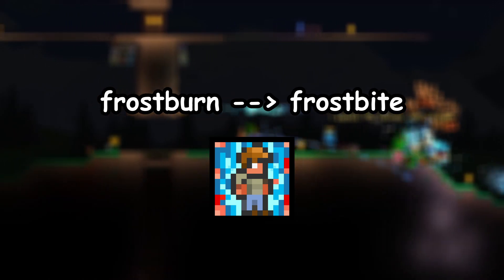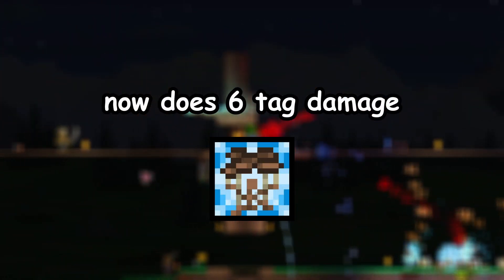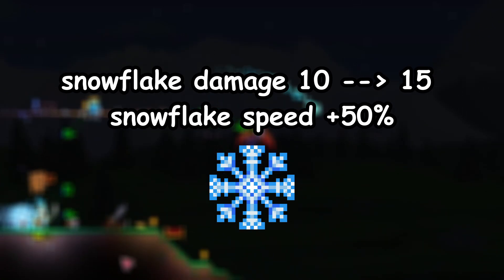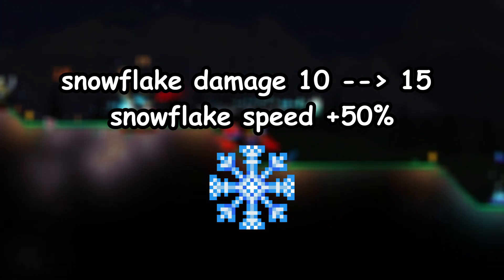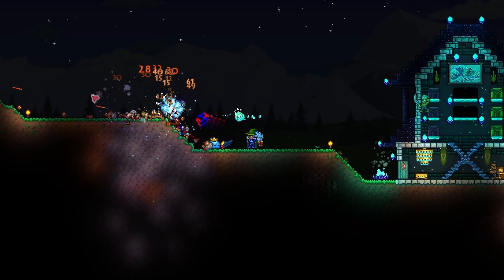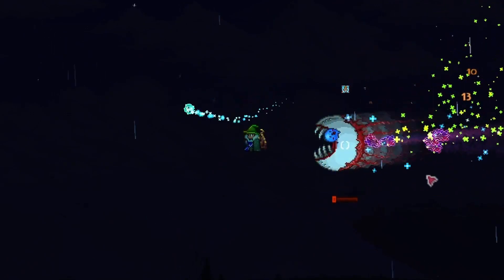First, the whip now inflicts Frostbite instead of Frostburn, a much stronger debuff. Second, the whip does 6 tag damage, meaning that it increases the damage of each of your summons by 6, increasing your overall damage output. Lastly, the snowflake got the biggest buff of them all, with a damage increase from 10 to 15 damage and now moving 50% faster as well. Now when you attack enemies, your whip, your summons, and even your snowflake will do loads more damage.